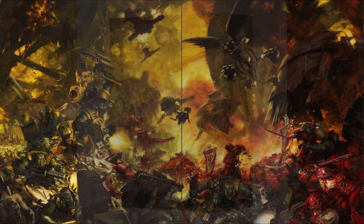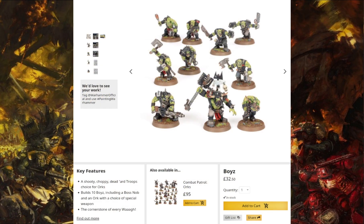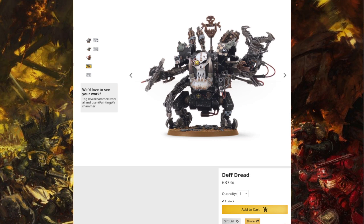So what you'll be getting in the box is a War Boss in Mega Armor — he'll cost you £25. Then you'll be getting 20 Boys. Now these are the mono-pose Boys, but they are newer sculpts — beautiful sculpts. They'll cost you £32.50 per box, so for two of those it'll cost you £65. Then you'll be getting three Death Copters — that'll cost you £40. Then you'll be getting your Deff Dread at £37.50 — brilliant model, still holds up. Definitely make it a melee powerhouse; give it loads of buzz saws.